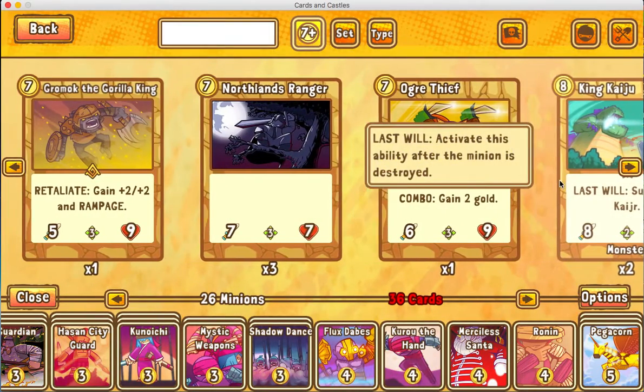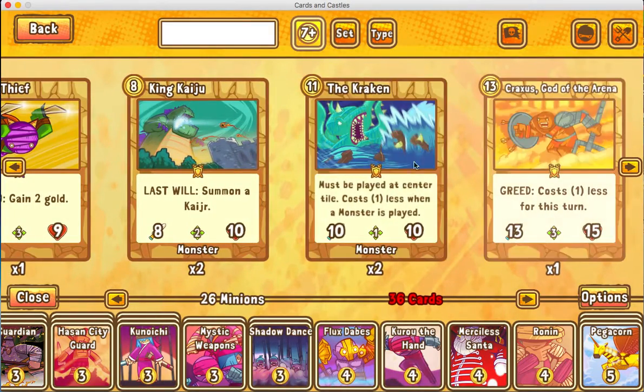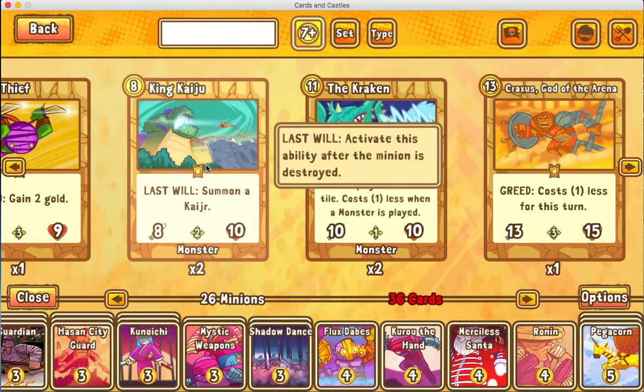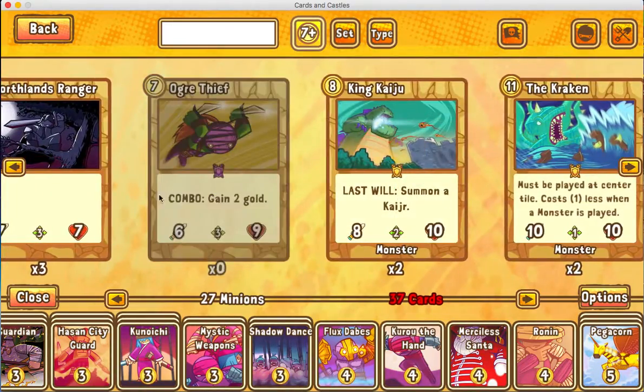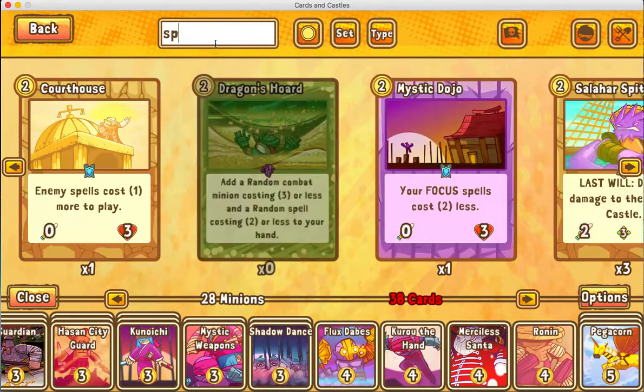For seven-plus cards, you're only gonna get Northland's Rangers in the beginning unless you get some of the cool cards. If you're playing a deck that involves expensive cards, you put them in. If not, you usually just don't.